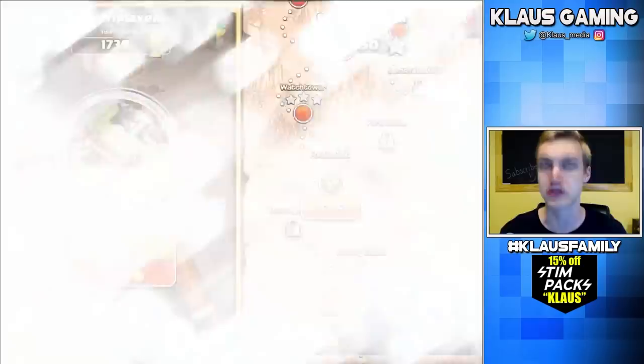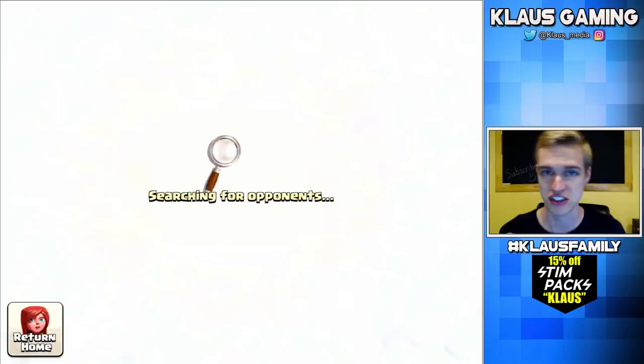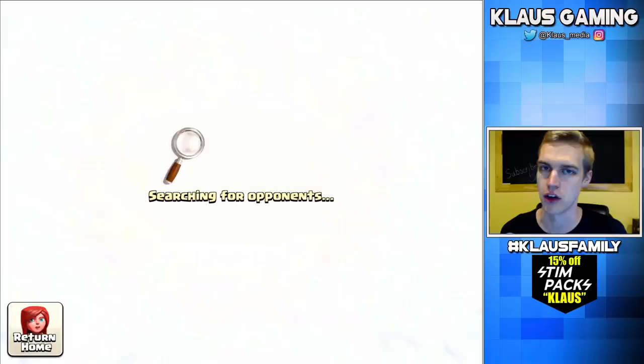So without any more delay, guys, I've got my Barch. I'm still using Barch because I need to be super efficient with my Elixir that I'm spending. It's like the best army you can use for efficiency farming. I'm still in Gold League and I'm really working hard on getting up into Crystal League. That's kind of my main goal, so if I run into any bases with the Town Hall on the outside, I will snipe that baby.